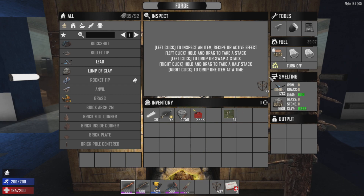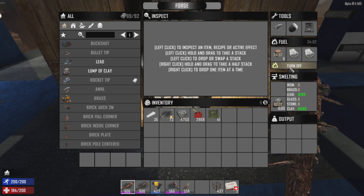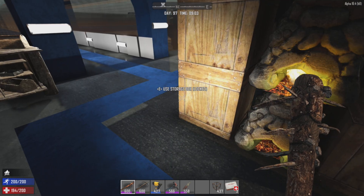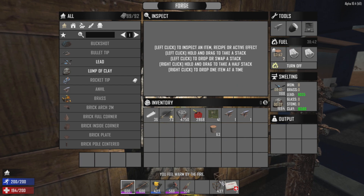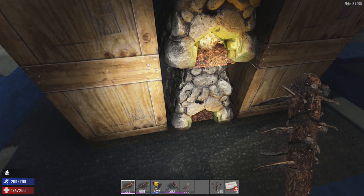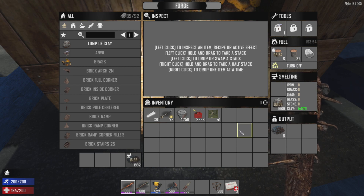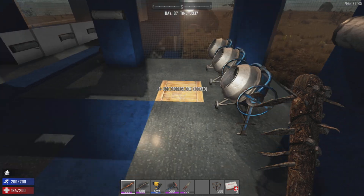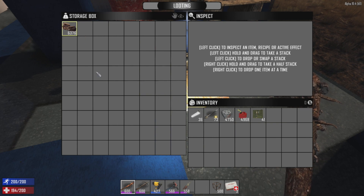We're going to be changing that up completely here in maybe a few episodes or so. That's kind of my last big project to take on. There's a little bit of lead in there too, we could go ahead and take the wood, take these frames out of there, and make the buckshot. There we go — another 2,000 buckshot, and another 2,000 buckshot right there. Nice. I'm going to put this in there, keep the fires burning.